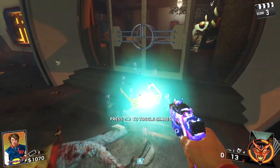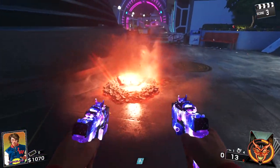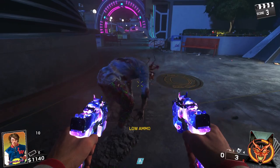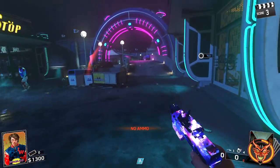We got goggles — that's actually huge because we do need those. We're going to be building the Shredder, one of the four laser pistols. My aim is just awful. We actually need to buy a gun because we haven't got anything.